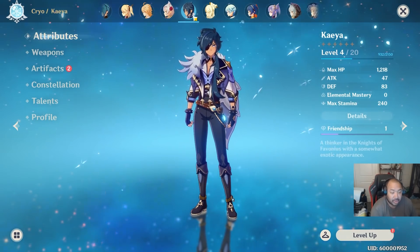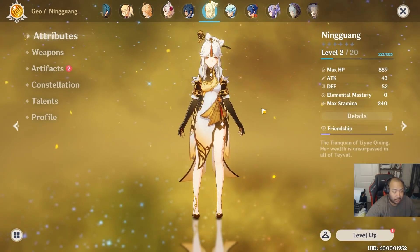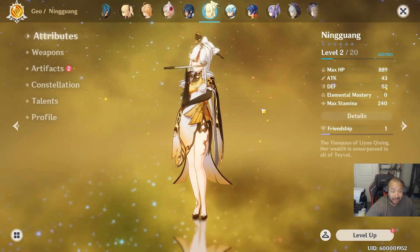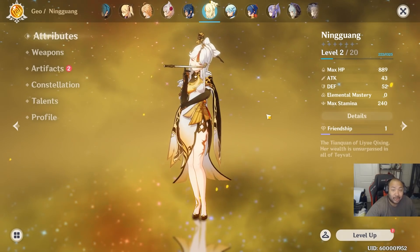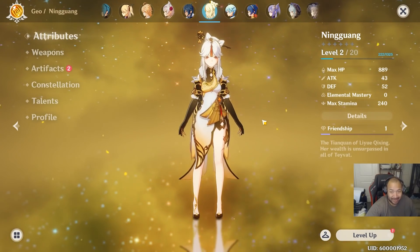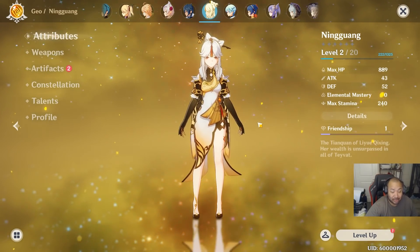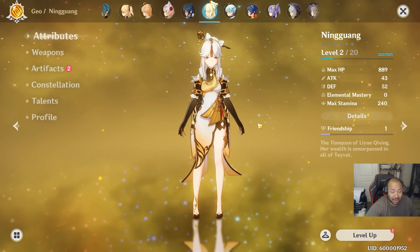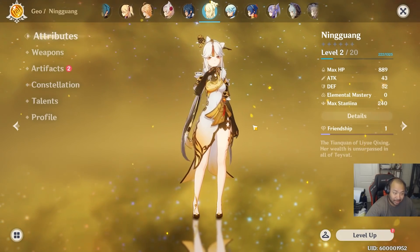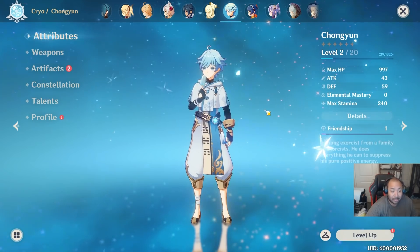For Ningguang, it's really simple: Mappa Mare or battle pass weapon, plus attack percent, geo bonus damage, and attack percent — just let her go to work. No help necessary. Ningguang is an absolute boss. Make sure your substats continue to grow along with this character.